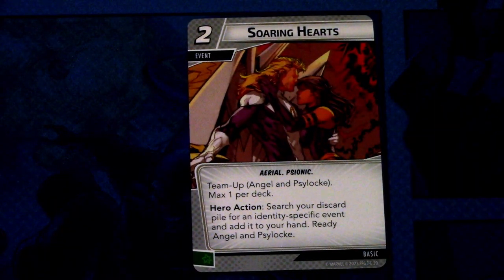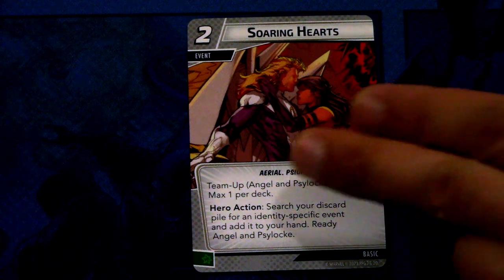Next up we have Soaring Hearts — this is the team-up card for Angel and Psylocke. Soaring Hearts is a two cost event, team-up Angel and Psylocke, max one per deck. Hero action: search your discard pile for an identity-specific event, add it to your hand. Ready Angel and Psylocke. And this can be committed as a wild resource.